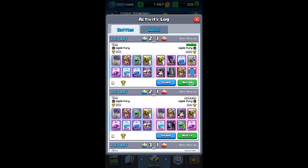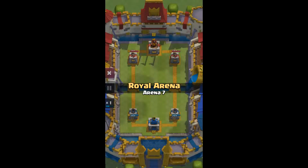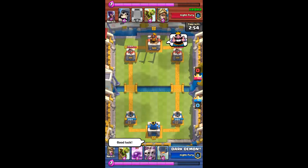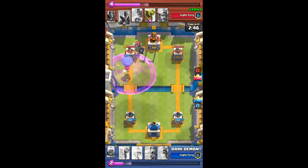This next replay is against a Royal Arena player — Arena 7. She plays the Dark Prince and Prince, the double Prince combo. She executes it and takes one of my towers. She executes it a couple of times in this replay.